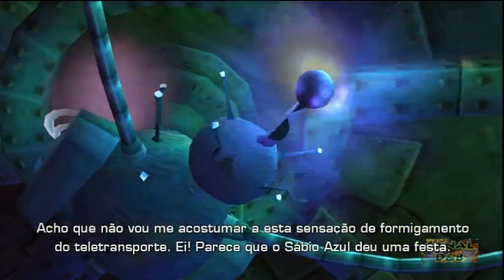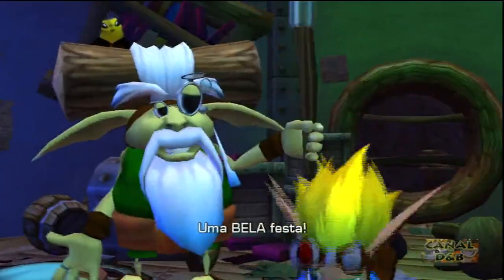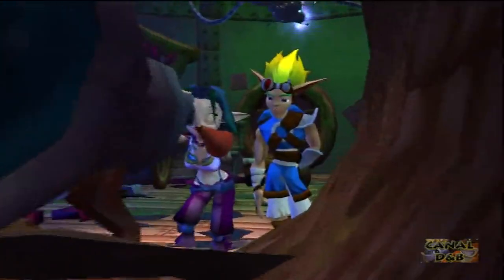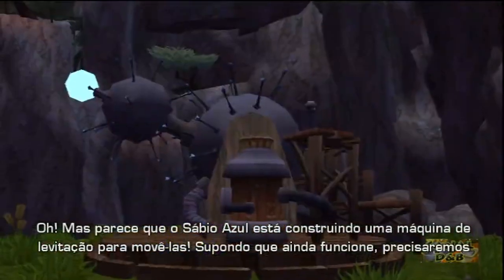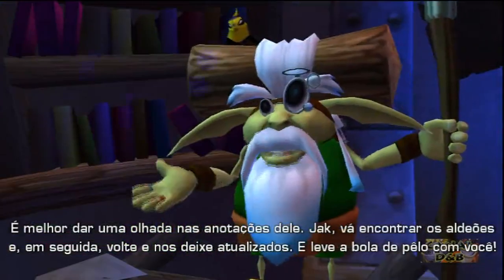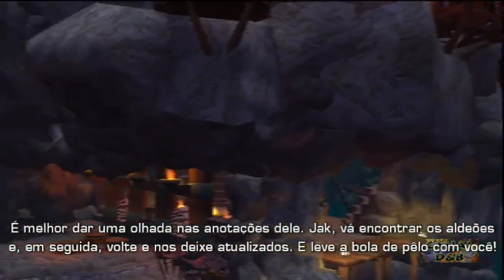Parece que o Blue Sage trouxe uma festa! Rock Village está na área! Um grande festa! Eu quero dizer que o Rock Village está bombando com enormes flores! E parece que o Blue Sage está trabalhando com uma máquina de levitação para movê-las! Assumindo que seja operacional, nós vamos precisar de células de poder para o combustível. Eu acho que vocês dois vão ter que encontrar mais! Jack, vem ver os villagers, vem voltar e dê-nos uma atualização e traga o furball com vocês!